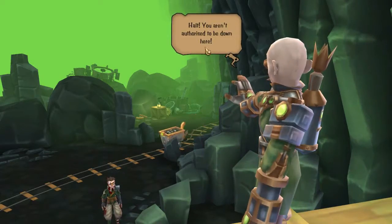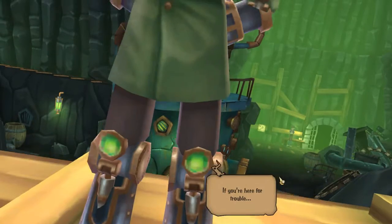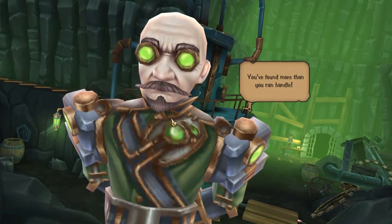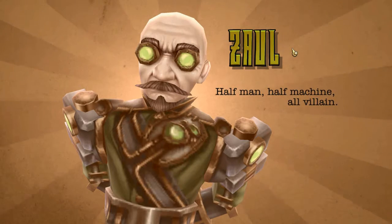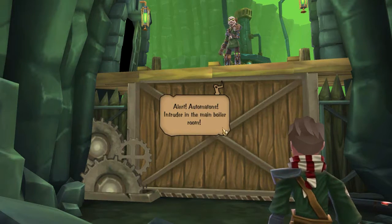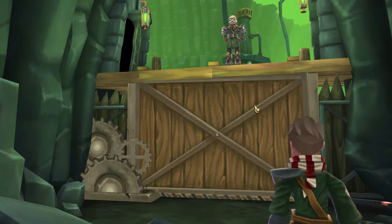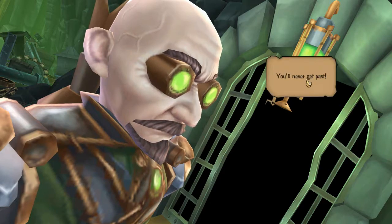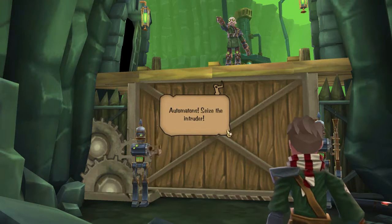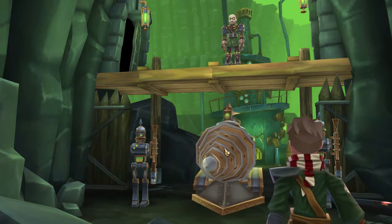Here we go - hold on. 'You are not authorized to be down here. If you're here for trouble, you've found more than you can handle.' Oh dear. Zool - half man, half machine, all villain! Alert automatons, intruder in the main boiler room. This seems like a boss battle to me. Pacifier - you'll never get past! Automatons, seize the intruder! Oh dear, that is a big drill.